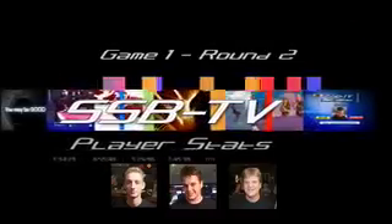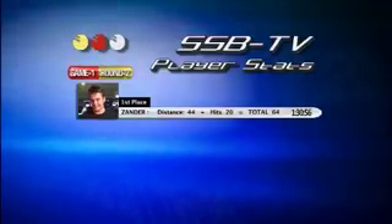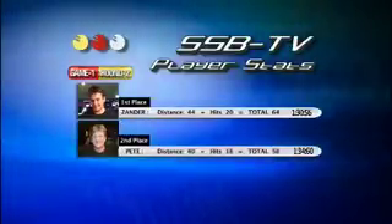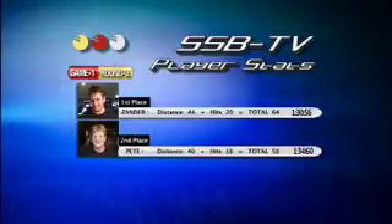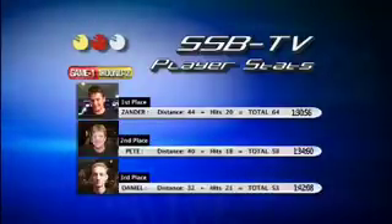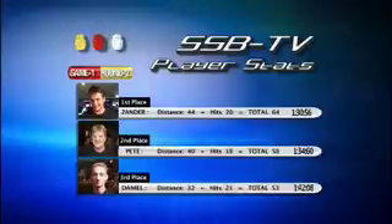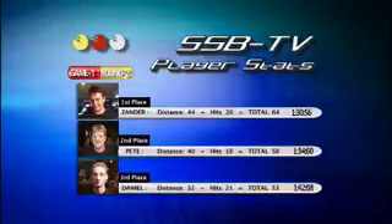That was three games. Let's check out who's in the lead. First up and winning that round was Sander with a distance of 44, hits of 20, totalling 64, and a very good time of 130.56. Second was Pete with a distance of 40, hits of 18, totalling 58, and a time of 134.60. Next up was Daniel with distance quite low at 32, hits of 21, total of 53, but quite a high time at 142.08. Let's see what happens in the next games.